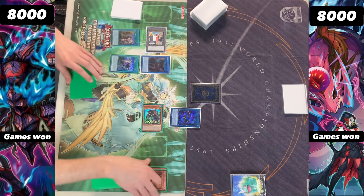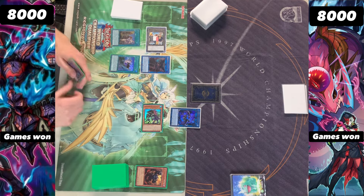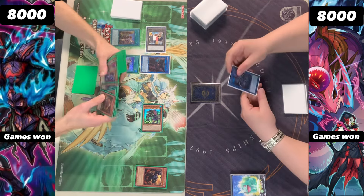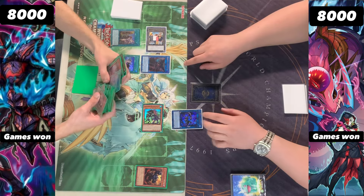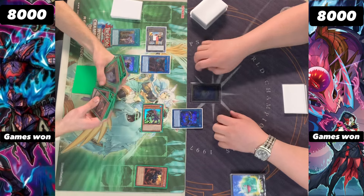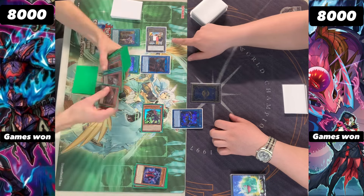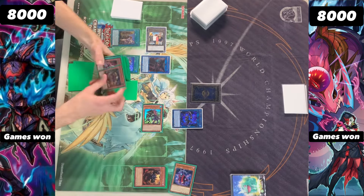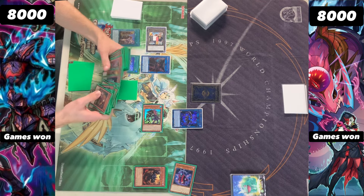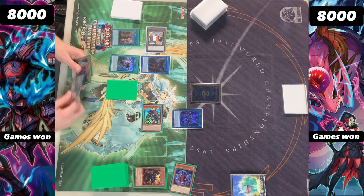Then we're going to go up into a copy of the Rusty, and the BA card is bringing back the copy of Cherubini, being a free Link material — quite nice with SP in the deck as well. We're then going to activate the effect of Rusty, and we're going to be sending a copy of the Cloak, setting — I believe it was a Fogblade. Banishing the Cloak, being able to search for what I assume is going to be a Boots, which can then summon itself out because we do control a copy of a PK here.